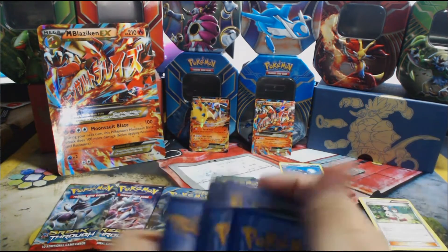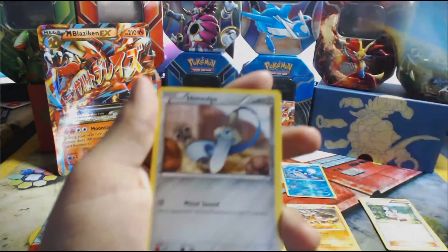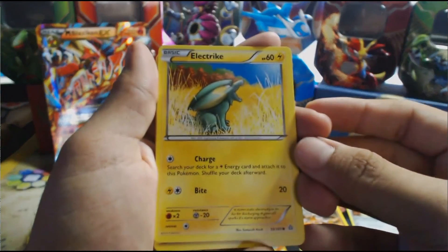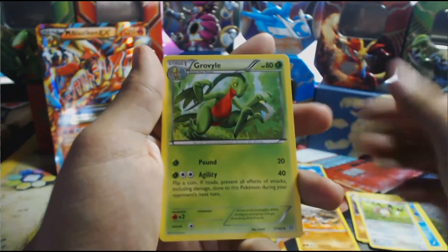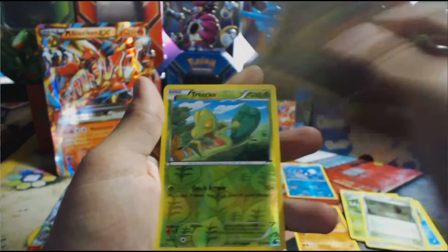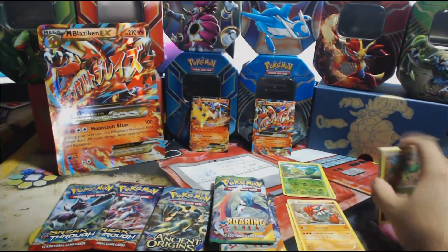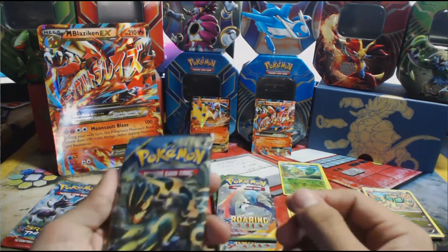Second Primal Clash pack: we start off with Barboach, Honedge, Maractus, Joltik, Skiddo, Grovyle, a Shrine of Memories, Vibrava. The first holo is a Tropius — non-holo. Wow, not looking good. Primal Clash did not come through for us.